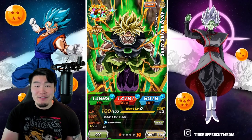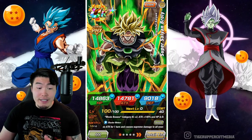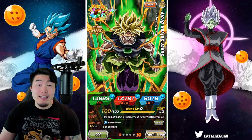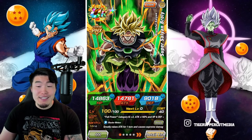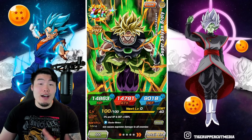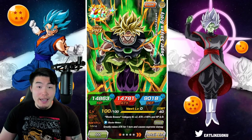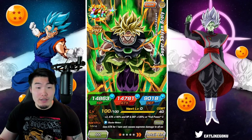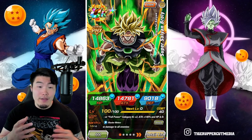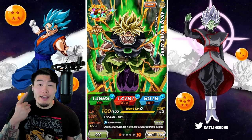Once again, a quick reminder for anybody that missed my last couple of videos. The weakness for this event is the Pure Saiyans category, which means that your main attackers should be Pure Saiyan units. There are 5 waves of enemies per stage with 5 enemies per wave. As you progress through the stage, the number of turns you get to clear each wave gets lower. For Waves 1 and 2, you get 3 turns. For Waves 3 and 4, you get 2 turns. And for Wave 5, you get 1 turn.